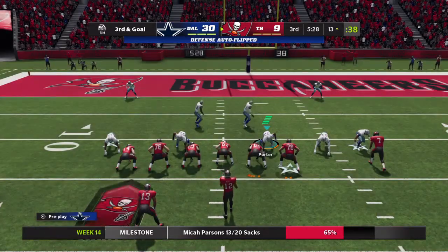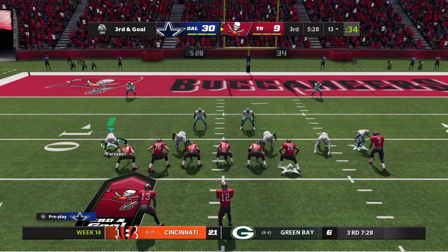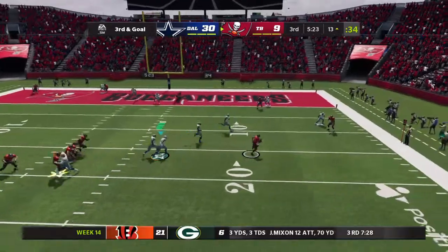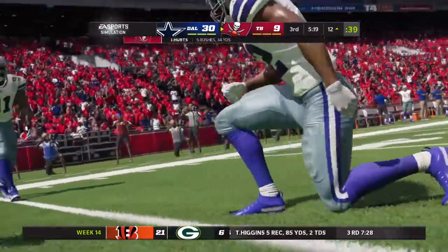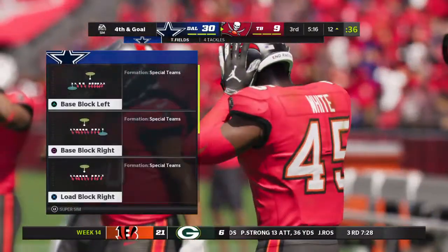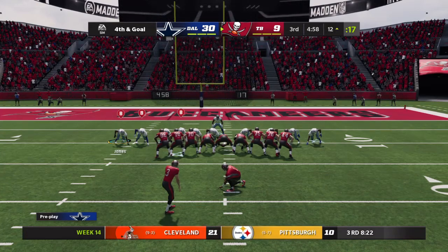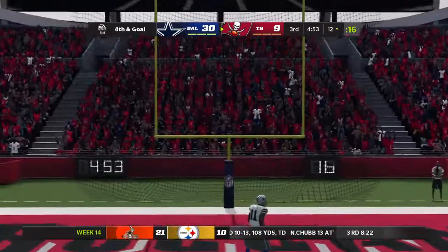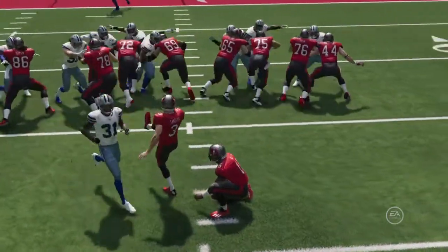Interested to see what they dial up here. Third and goal with a lot of green between them and the end zone. He'll look to throw, sliding out of the pocket, and he'll go down here at the 12-yard line. Only able to get back a yard for his efforts and that leads us to fourth down, so they'll turn to the kicker again — he's been a busy man thus far. Sanders' kick is good, and the deficit drops now from 21 down to 18.